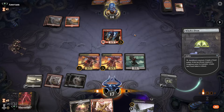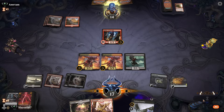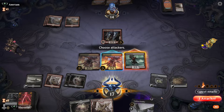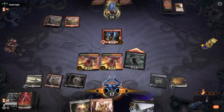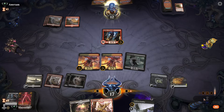We get rid of the Priest of the Forgotten Gods and ping our opponent as well. We can now attack for three. We'll just attack with the Gutter Bones and see what our opponent decides to do — alright, they're going to take it. We'll pass the turn.